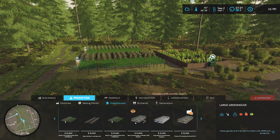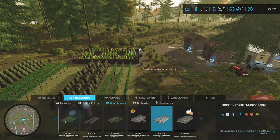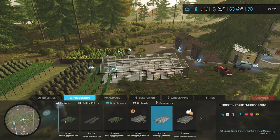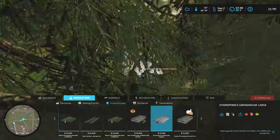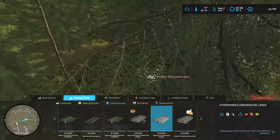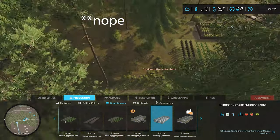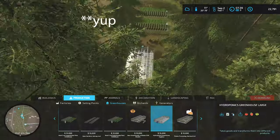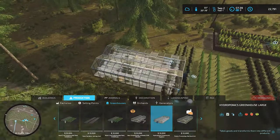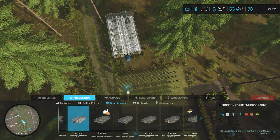I know the hydroponic greenhouse does some good work — we would have to buy the chemicals, but this thing really pumps out. I guess we should probably do that. We'll go purchase the liquid fertilizer or herbicide that goes into it. I think we'll stash this one in the back corner here.